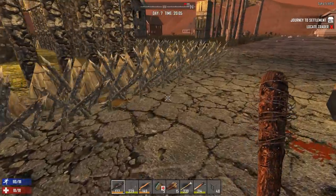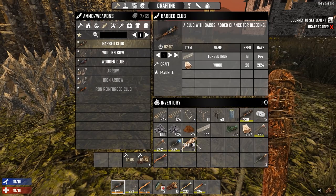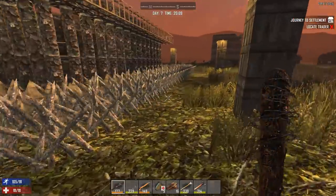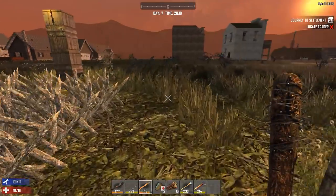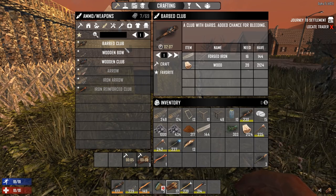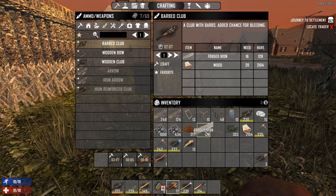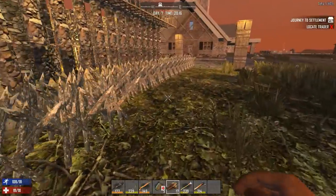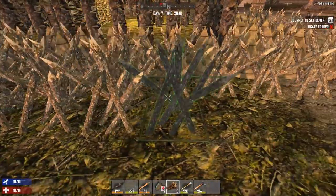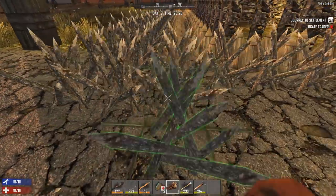I do have one full layer of small wooden spikes around the entire base and I'm working on a second layer now. I've been working on the tower in the middle, which I'll show you during the horde. I got myself a nice bow and I'm going to make a secondary bow and a secondary barb club. I've got cobblestone for repairing pillars and forged iron to repair the door — I'm pretty sure it takes forged iron. I don't want this video to be just setup.